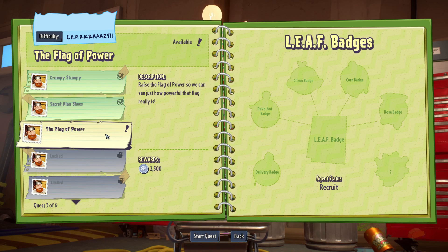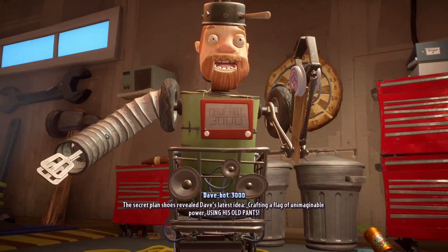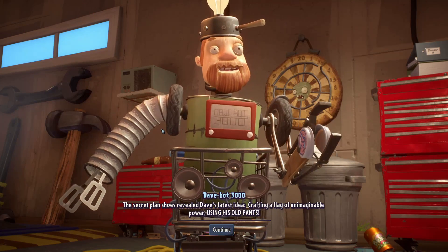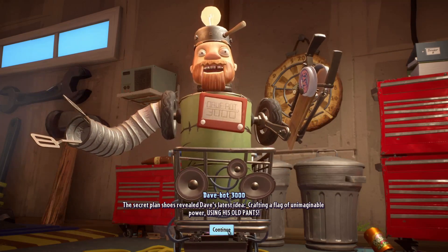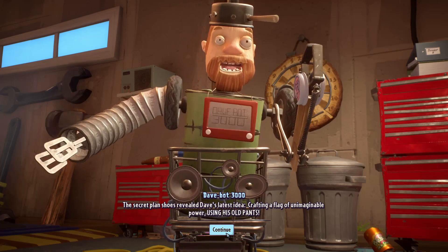And gotta do it on Crazy Mode, the hardest mode — and it's available, so let's go. The secret planned shoes reveal Dave's latest idea: crafting a flag of imaginable power using his old pants. Are we just making it, Dave?